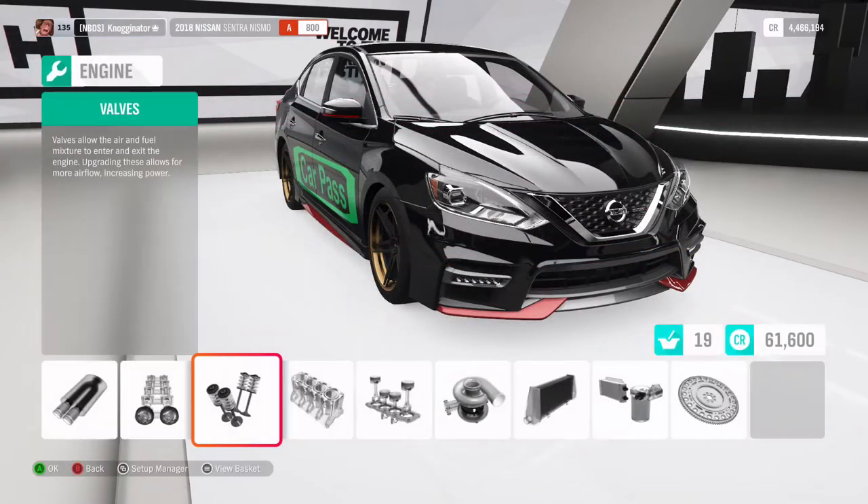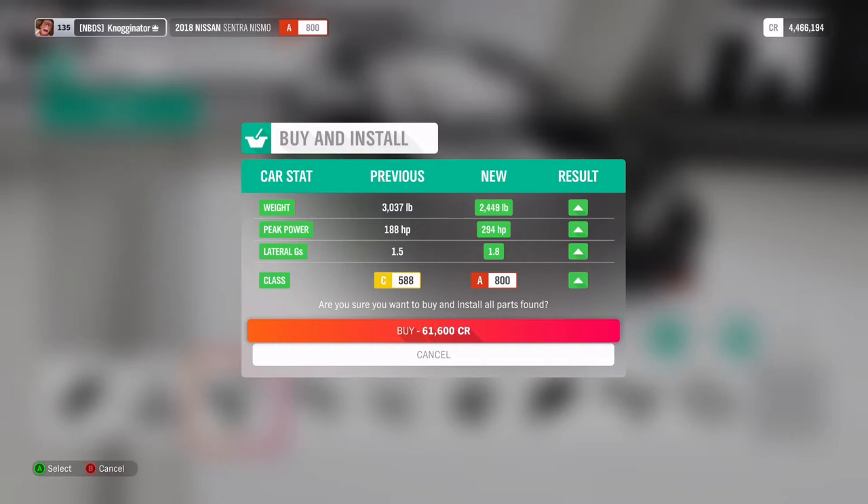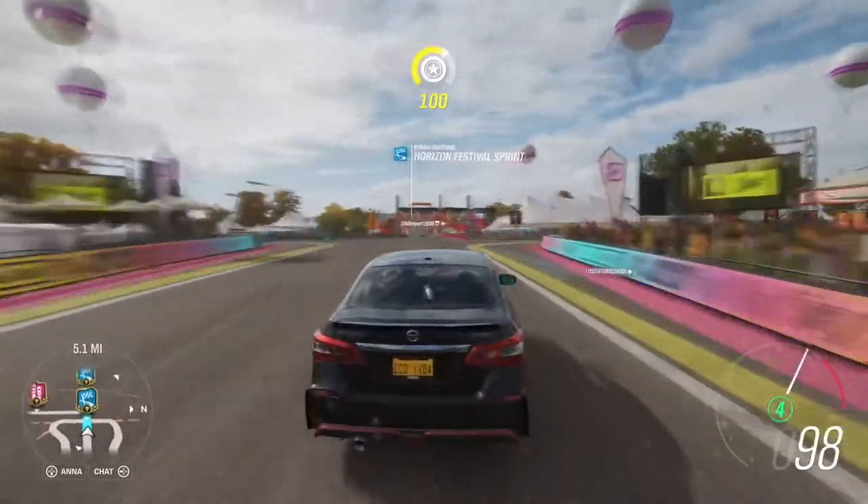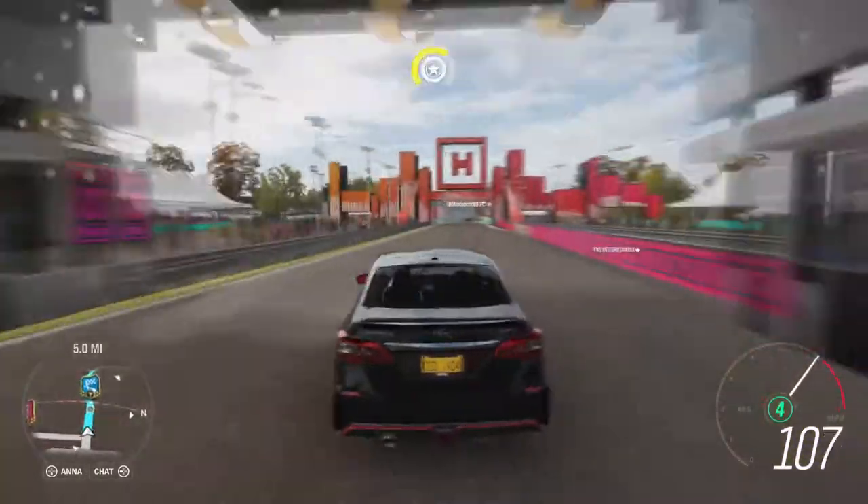294 horsepower, 2,400 pounds — not terrible. It's going to be an A-class race car, not going to be those cars. It is wheelspin down the road, but you're going to be able to handle it nicely. It handles really weird though.